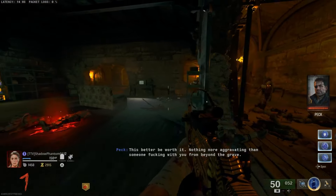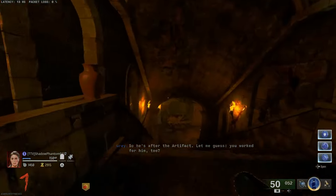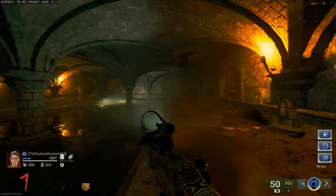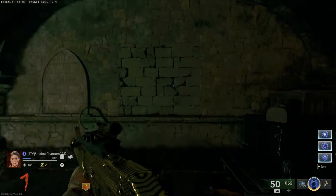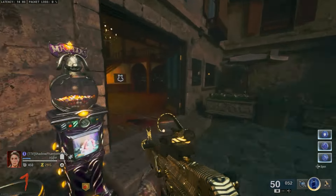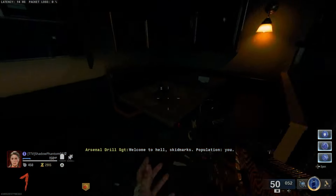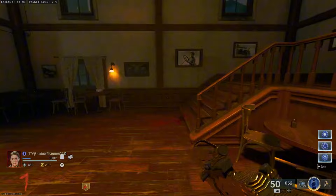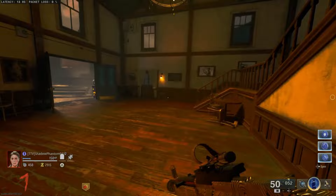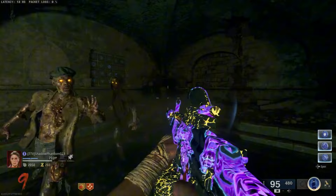Once you have collected all four pieces of paper, acquire the Melee Macchiato perk by making your way into the bottom catacombs area and punching a wall. There will be symbols on this wall and you need to enter a code. Get this code by going up into the tavern area and interacting with six different jars labeled one through six. Write down the symbols on these jars, then go back down and shoot the corresponding symbols in order from one through six.